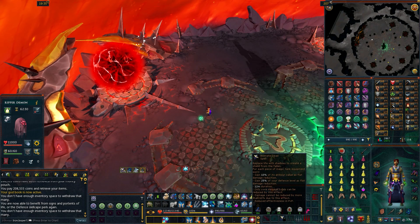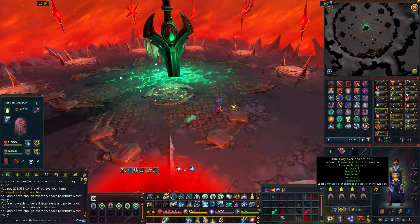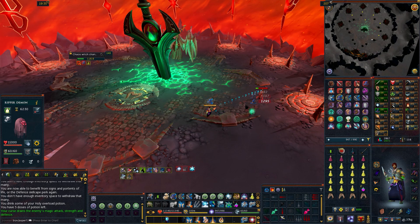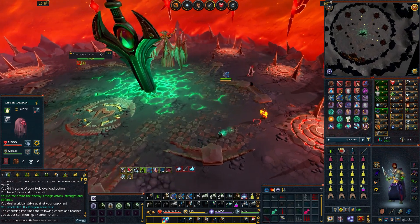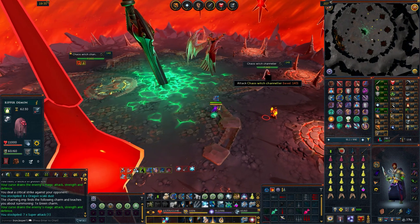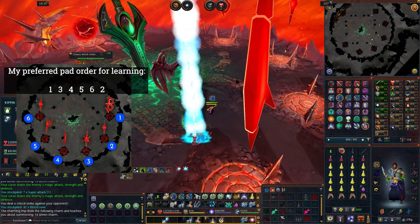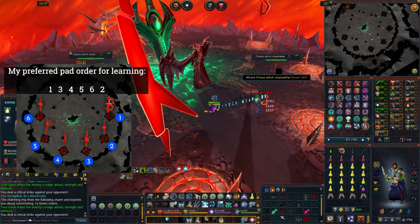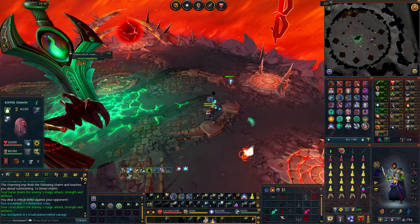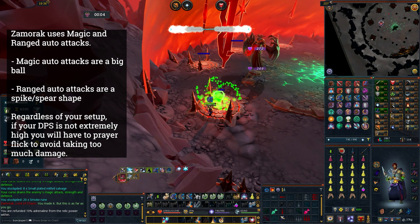The fight starts once you kill all six channelers guarding each pad. There's no need to rush this part. The channelers hit kind of hard, so I recommend having Deflect Magic up for them, especially if you're using Vampirism Aura. My preferred pad order, following this map, is 1, 3, 4, 5, 6, 2. The last channeler I kill is next to pad 1 and I just hop onto it. The pad charges up as indicated by the little bar, and once it's full, the edict is activated.